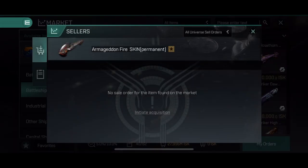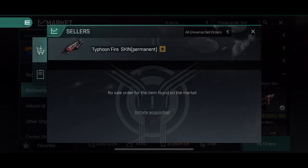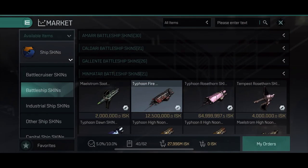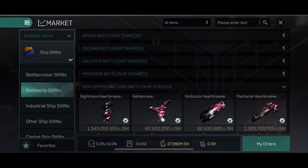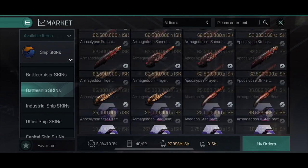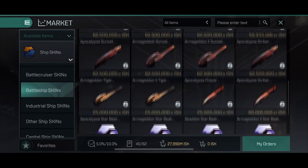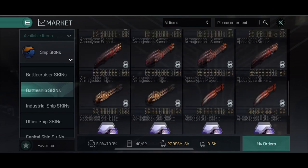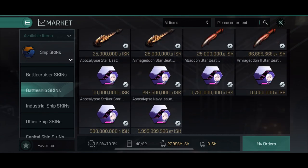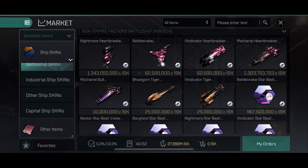On the battleships, the Armageddon, the Scorpion, the Dominix, and the Typhoon fire skins are priceless — I've never seen them on the market, but I bet they sell well if they arrive. I have a vague memory they were available very early in the game. Also the soot, the titanium, the ochre, and the red copper skins are never to be found across all categories. Tiger skins are around 200 million. The prayer skins are around 100 million normally but slowly climbing. The late night skin is below 50 million for some, but for ships like the Myrmidon it can climb to 300 million. The high noon is around 10 million overall, and the star beat skins are 500 million to a few billion ISK.